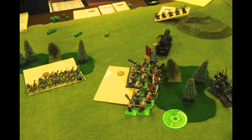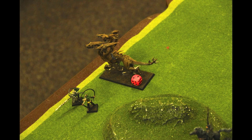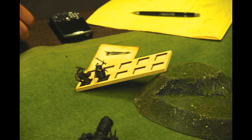We go into the Shooting phase. He shoots the Hydra — this just reinforces the idea that he probably needed to have charged it. If the goal was to kill the Hydra, he could have easily pushed it off the board through charging. Over where the Shades are, the Cannon opens up and kills three of them. I roll my Panic Check, they fail, and then they flee off the board.